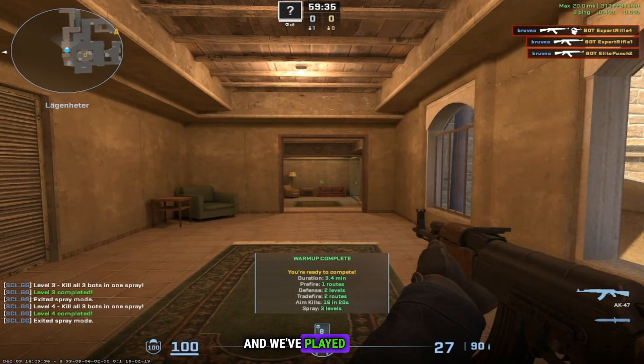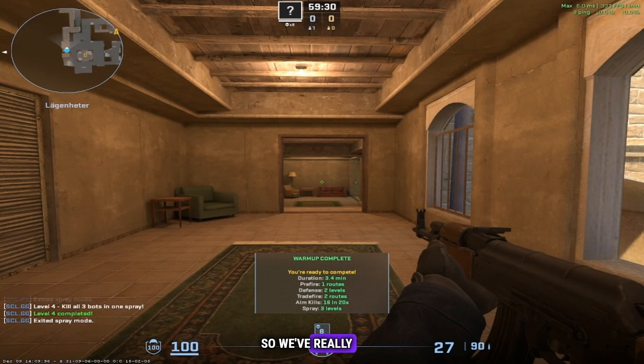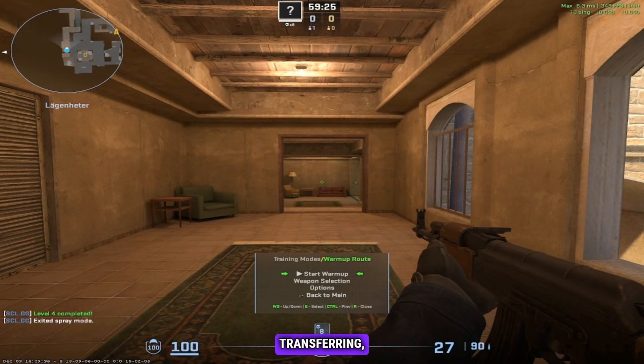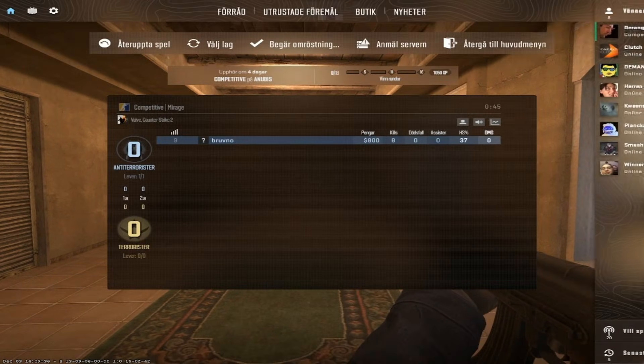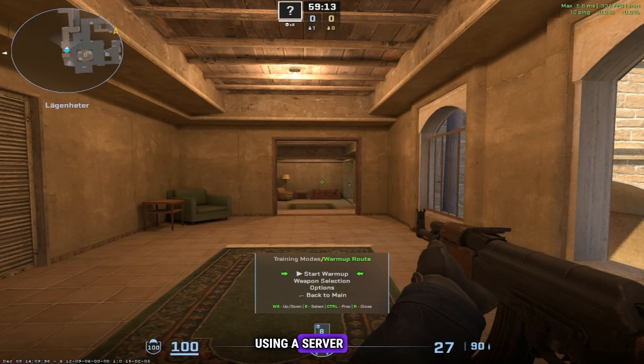The warm-up is complete. We've played pre-fire, defense, trade fire, aim kills, and the spray — practicing all the different aspects of our aim, such as movement, spray transferring, micro-aiming, flick aiming, angle knowledge, and defense positions. This mode is built using a server plugin and is available to play at sl.gg. It's also possible to recreate something similar using workshop maps, and I'll happily add a link if someone finds a proper alternative. Thank you for watching.